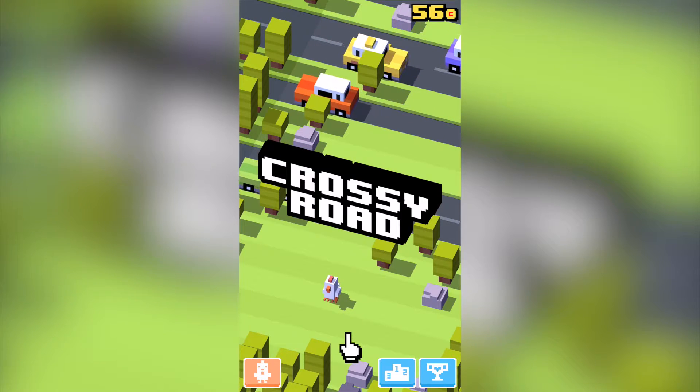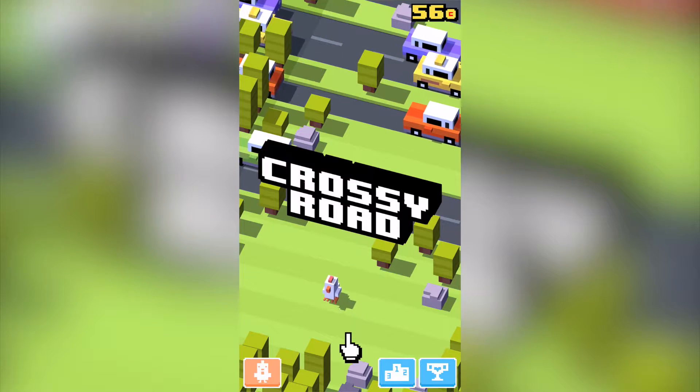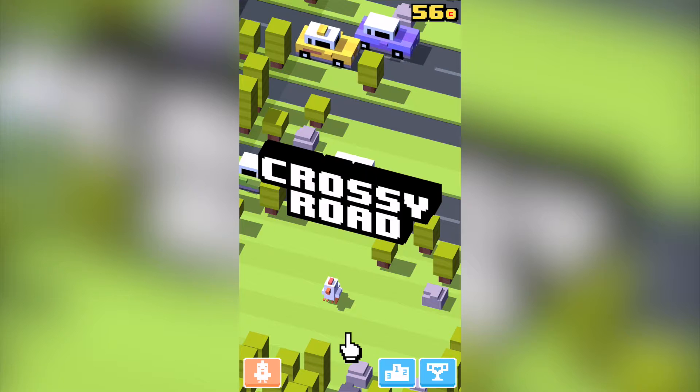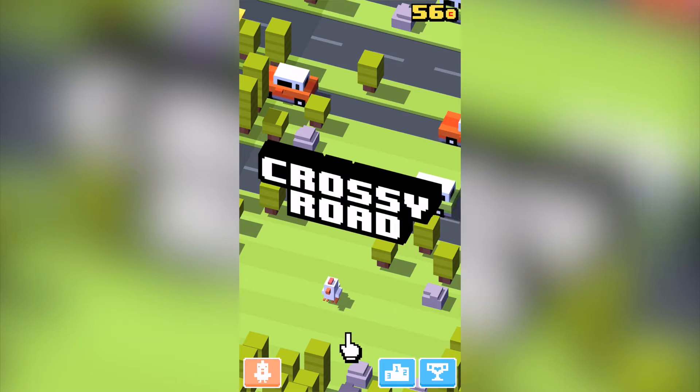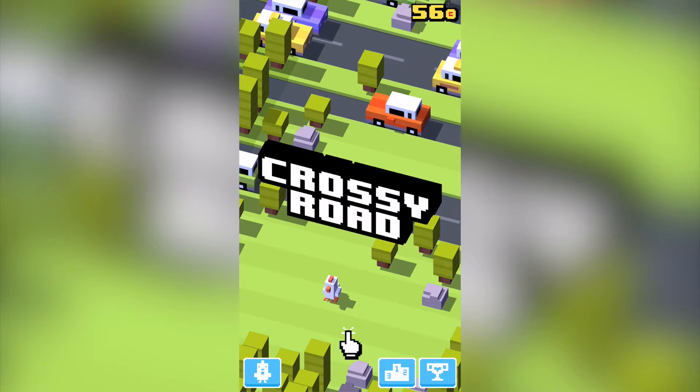As you can see in the top right-hand corner, you've got the amount of coins you have, and it costs about 100 coins to get a new character. In terms of playing the game, it is very simple. As you can see, I'm using the chicken character at the moment, and the scene itself is the standard default scene — you've got green grass and nice trees.